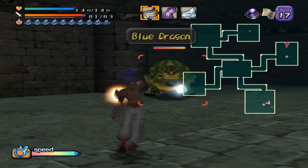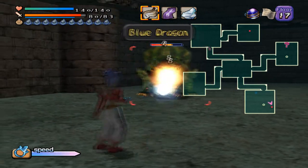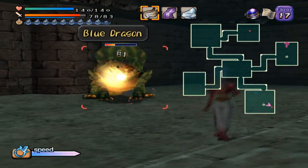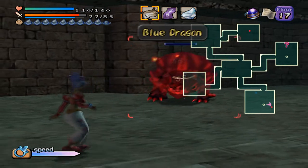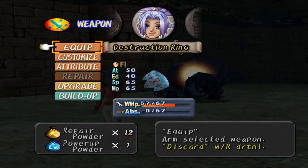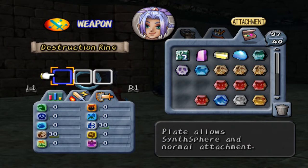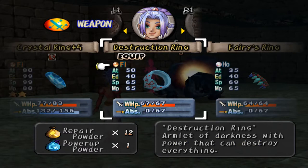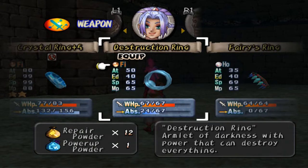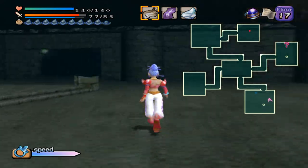One thing worth mentioning: if you have a good weapon and you want to level up a weaker weapon, you can always switch to that weapon before the enemy dies. After you score the killing blow, you can switch to another weapon and give it the ABS. You can't do that with characters though. Watch — we'll equip this and as you can see, we got all of the ABS for it. These enemies do give 24 ABS a kill, as we've seen with that weapon.